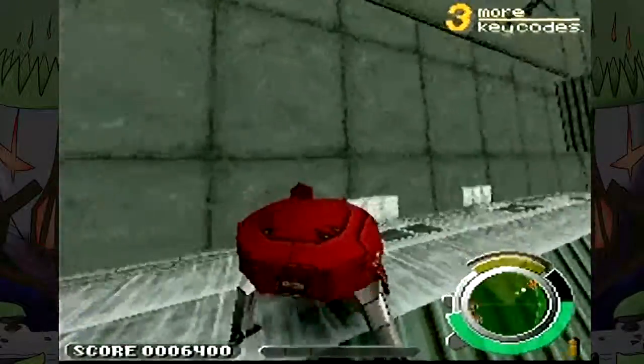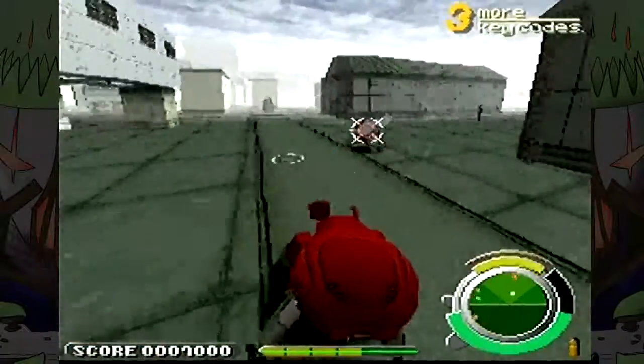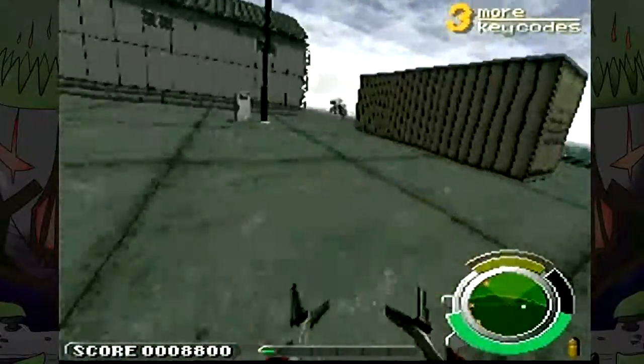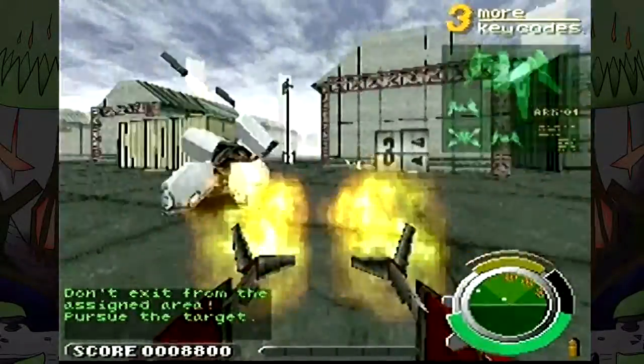I can climb down here and sneak up on this guy. What's this — is that a target? No, that's just a random enemy. Shall we go first person for a bit? Let's see what this all looks like. Don't leave the assigned area.